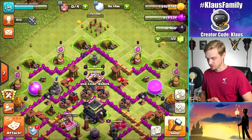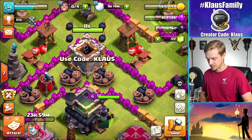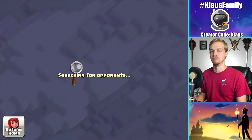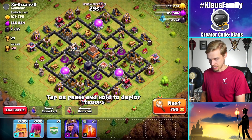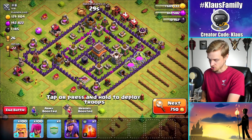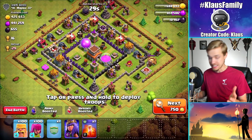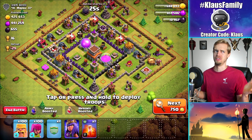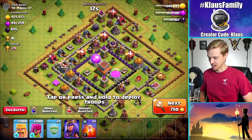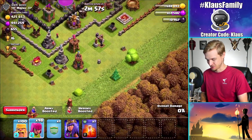Both builders are now used up and I now have plenty of storage to do whatever I want going forward. I have one builder coming available in about 10 seconds so we'll have to make a decision on what to do with that. The biggest issue as usual is the further you rush up, the harder the bases are that you're gonna end up attacking. Once we get to Town Hall 13 it's gonna be brutal — we're only gonna be able to hit like Town Hall 9. The difference in strength between each town hall level gets worse as you go, so once I am a rushed Town Hall 13, it's gonna be bad.